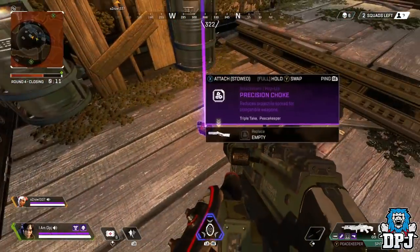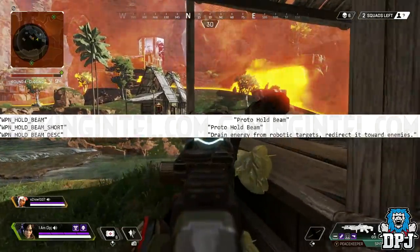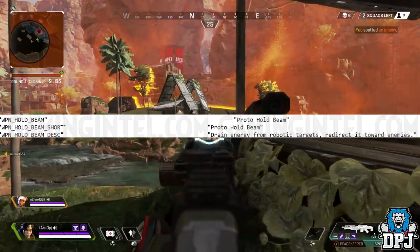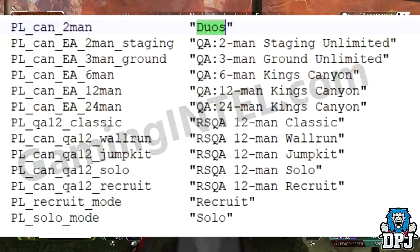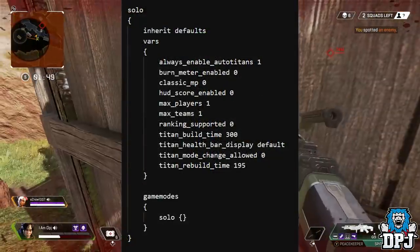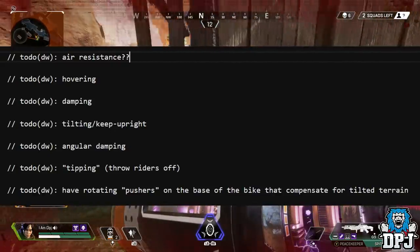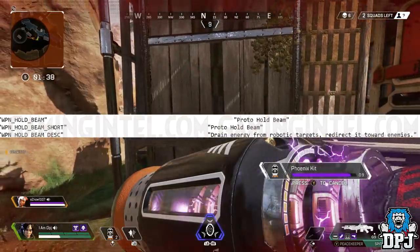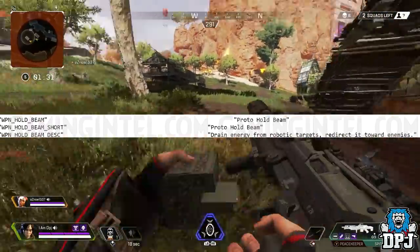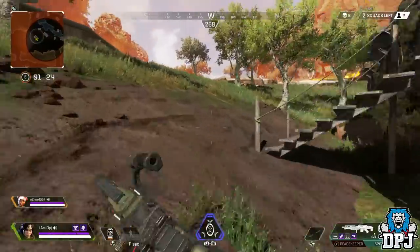The next leaked weapon is a strange one called the Proto Hold Beam. According to the datamined files, it drains energy from robotic targets and redirects it toward enemies. This doesn't quite make sense for the current Apex Legends setup, but we have seen many game modes datamined — including a 24v20 deathmatch with possible Titans and bots — as well as vehicles appearing in game files. The Proto Hold Beam could be part of any of those modes. For now, information on it is mostly speculation, but any updates will be covered on this channel.